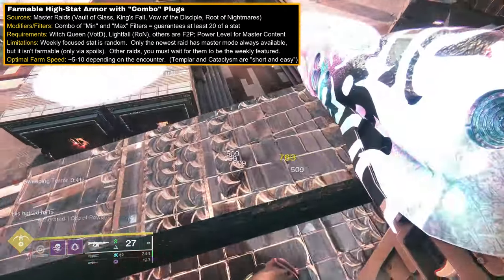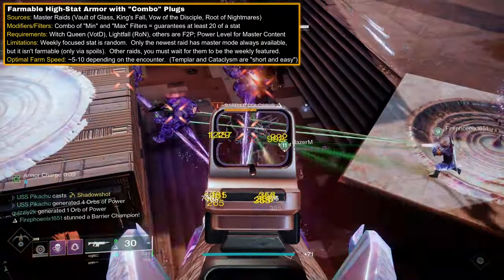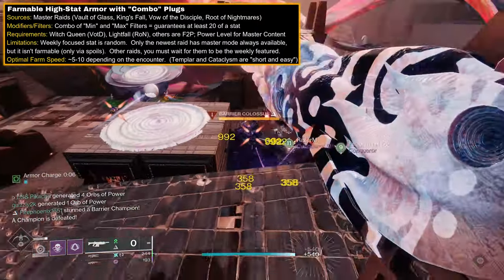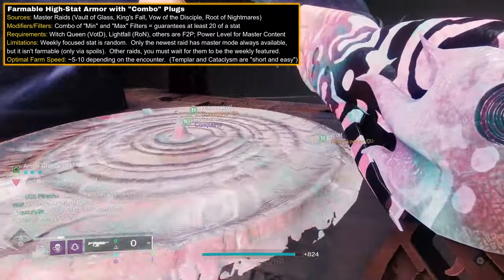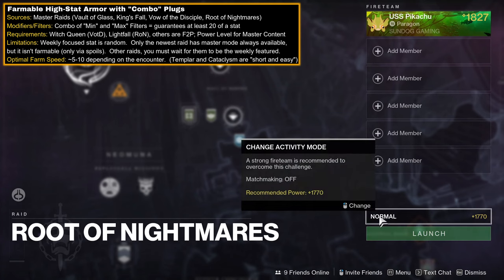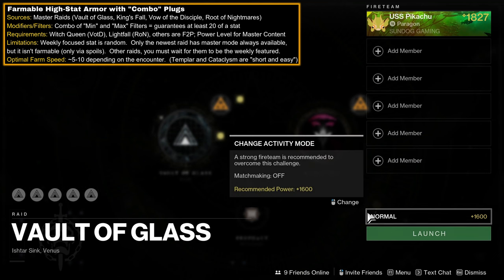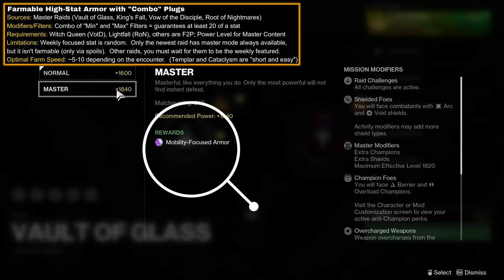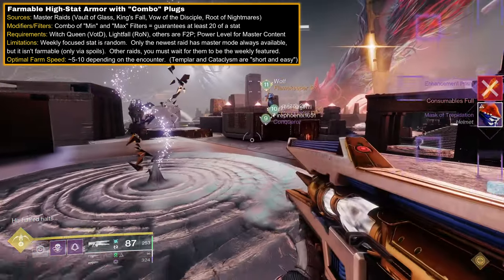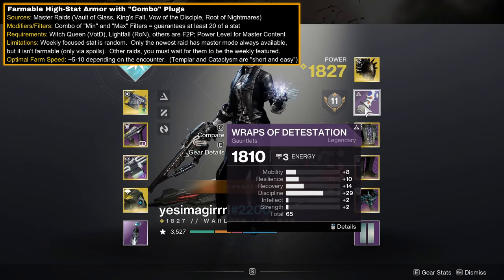For spikier distributions and more available farms, look to Master Raids. These have a weekly stat focus that guarantees 20 in a stat. Pair this with an armorer mod to guarantee a minimum of 10 in another — however, this must be in another stat grouping, as the Ghost Armorer mod seems to get overridden when in the same group as the focus. Some cons: only the newest raid has master difficulty always available, older raids must be the weekly feature to be farmable and have master mode, and the weekly stat focus is random. Some pros: encounters will always drop armor, you can buy armor from the final chest with spoils that have this stat focus, and some master encounters are relatively short and easy, like Templar in Vault of Glass and the first encounter of Root of Nightmares.